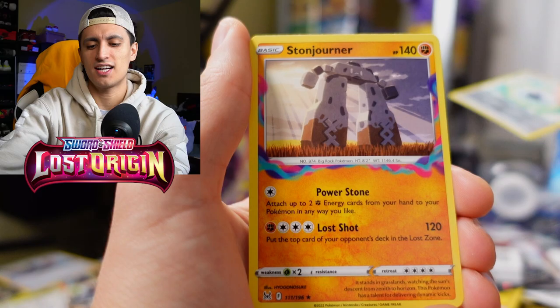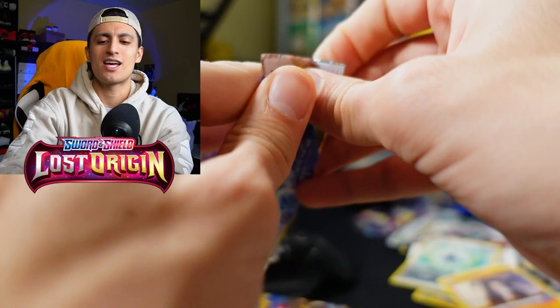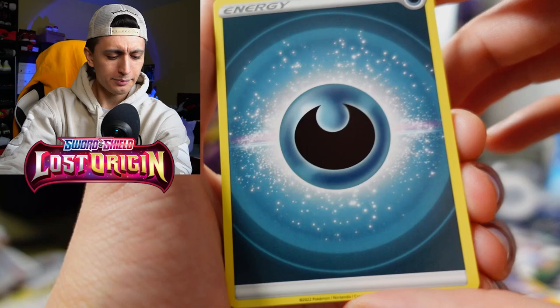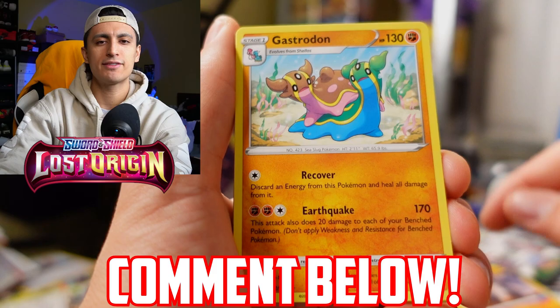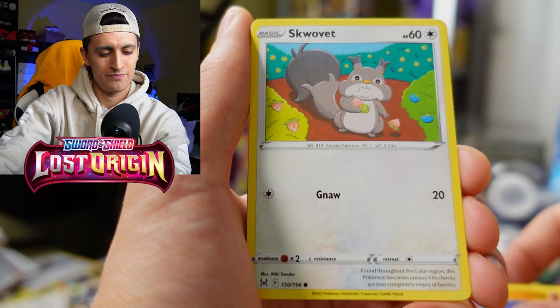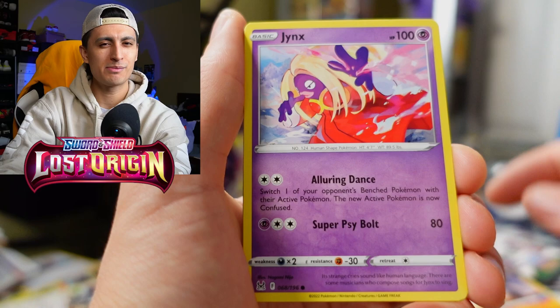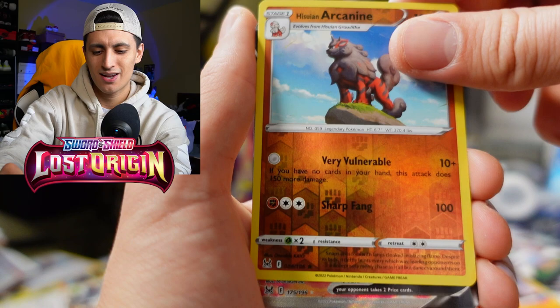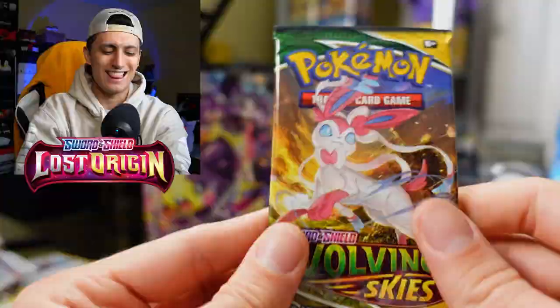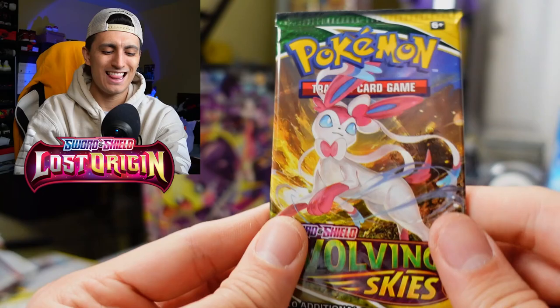One more pack of Lost Origin to go, then we'll wrap up with Evolving Skies. The comment question of the day: what is one goal you have set for yourself this week? Let me know — it doesn't have to be Pokemon related. When we do a live stream I'll check in on you with those goals. We got Jynx, Hisuian Arcanine, and — oh wait — Magnezone V Full Art! This box is loaded. Two full arts in one box is unheard of. We're getting some crazy pulls!